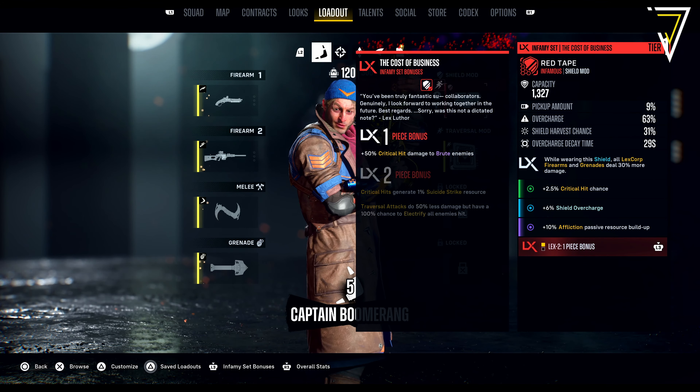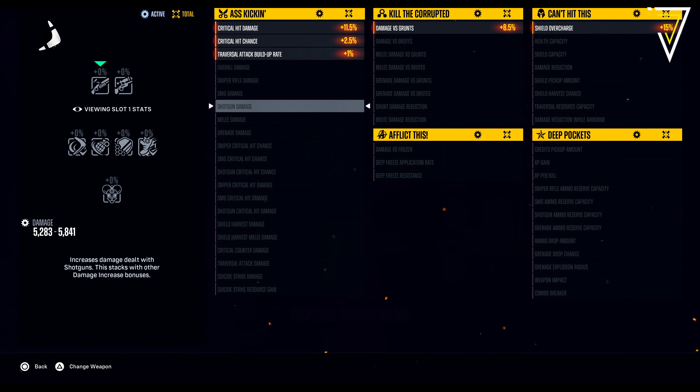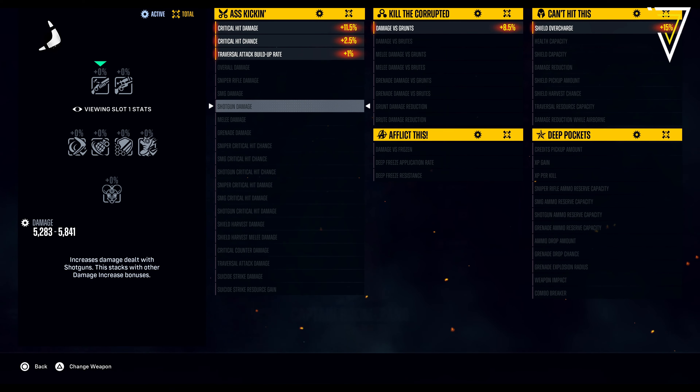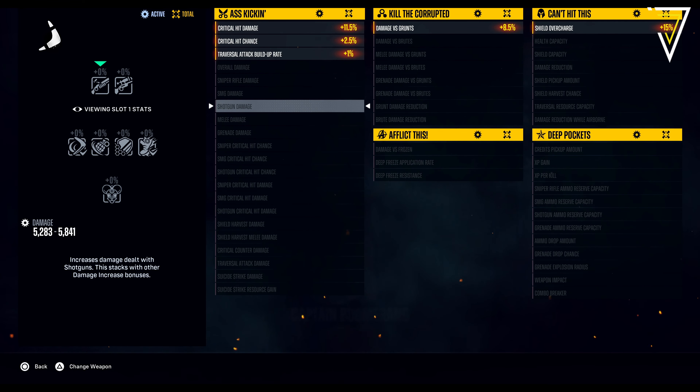When your shield is broken with the Gizmo set, it releases a burst of Diablo Blaze that burns all enemies within 15 meters, and this can only happen once every 30 seconds. As you can see, all these armor sets are entirely unique and will completely change your playstyle.